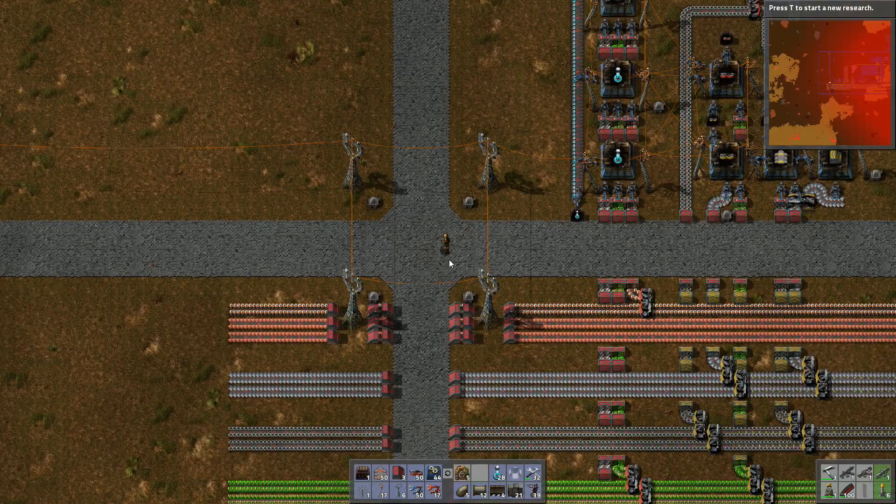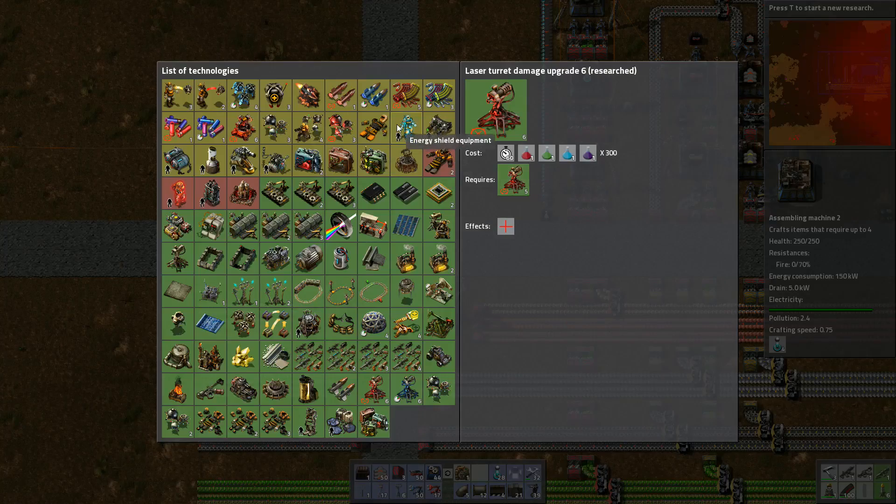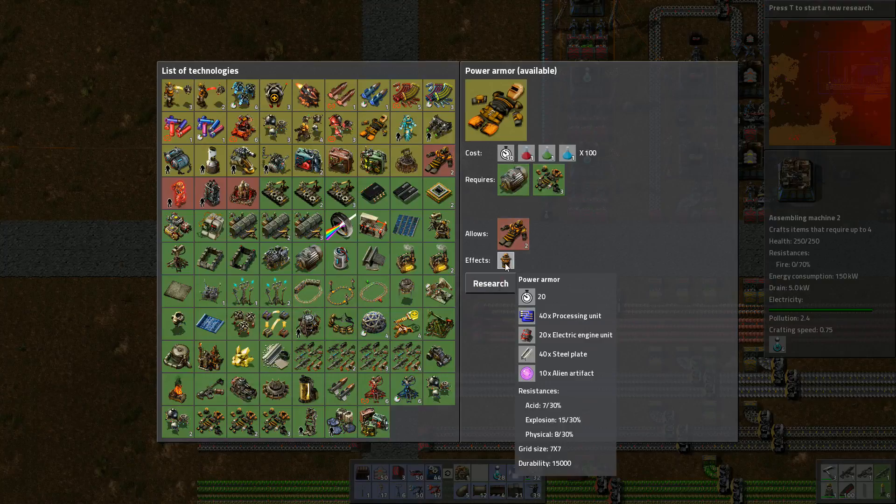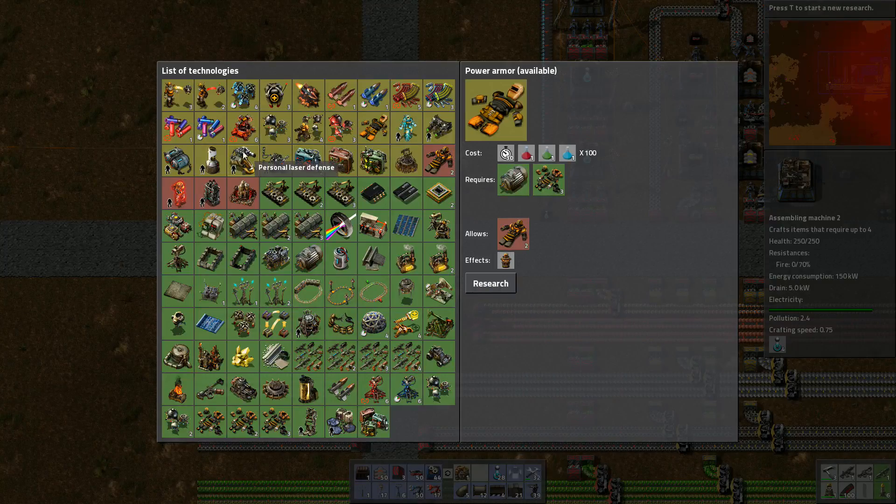To do that we are going to need to start making engines and robots and all that fun stuff. Actually we need to do some research first. I was working towards power armour — that would actually be kind of useful. We'd need processing units which we don't have, but we think we'll have everything else, so we could have that pretty soon.